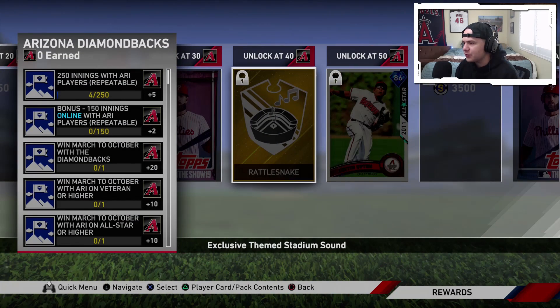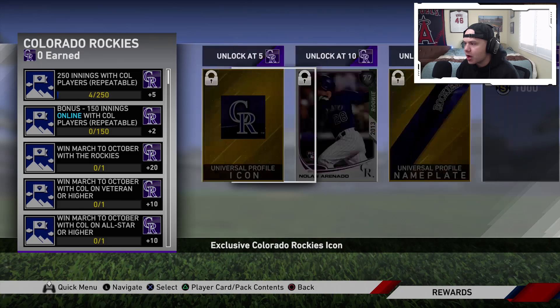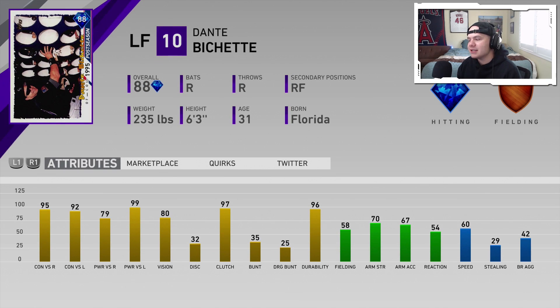The final division — the National League West. The Arizona Diamondbacks have Justin Upton. This guy is really good against righties when it comes to contact, really good against lefties when it comes to power, 81 arm strength with decent speed — a pretty well-rounded card. The Colorado Rockies' affinity reward is going to be Dante Bichette — another one of the better hitters alongside Buhner and Schwarber and McGriff. 95–92 contact, 79–99 power with 80 vision, 70 arm strength, 60 speed. He might be a really good card in left field.